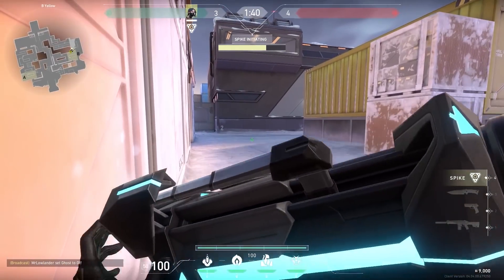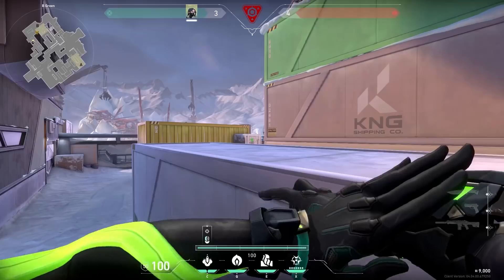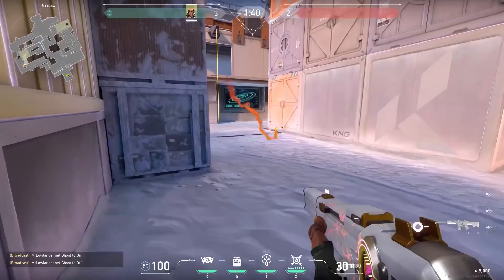Now that we're talking about the yellow container, there's actually one lineup you can do with literally any agent with a molotov. In the post plant, simply stand over here, walk a little bit forward, and throw your molly against those boxes. This works with all agents with a molotov and of course the incendiary grenade.